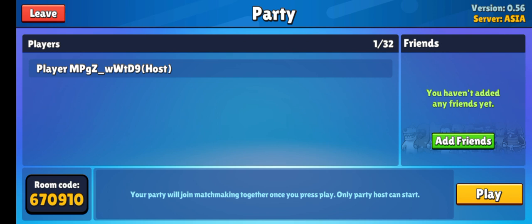You can do that on another phone or on your computer if you have one. After creating another account, go ahead and add that account in your Stumble Guys and invite them into your party. After they accept your invite, you can now play solo in Stumble Guys.